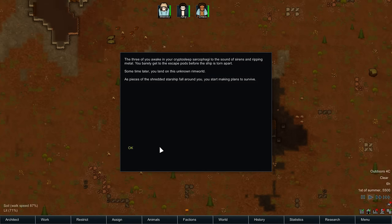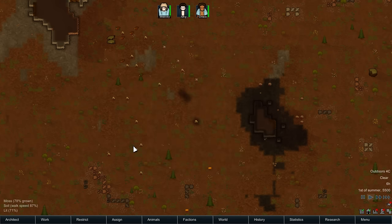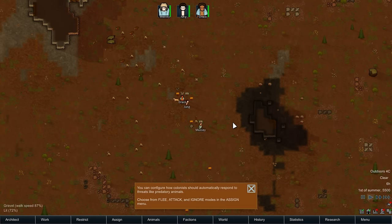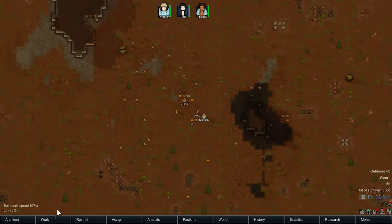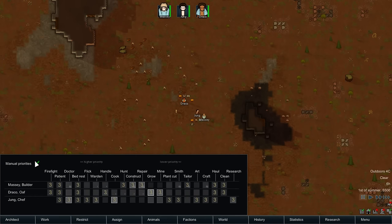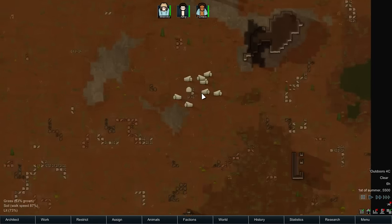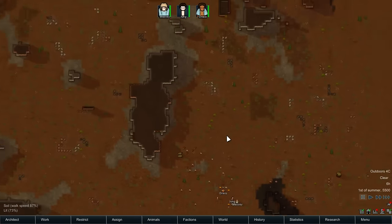Three of you awake in your cryptosleep sarcophagi to the sound of sirens and ripping metal. You barely get to the skip pods before the ship is torn apart. Sometime later, you land in an unknown rim world. As pieces of shredded starship fall around you, you start to make plans to survive. Music kicked in real loud all of a sudden - let me bring that down. So - work screen, manual priorities, probably like this. Look at this, we've got a bunch of muffalo over here. Great stuff - there's our food situation sorted. Not much in the way of hills.